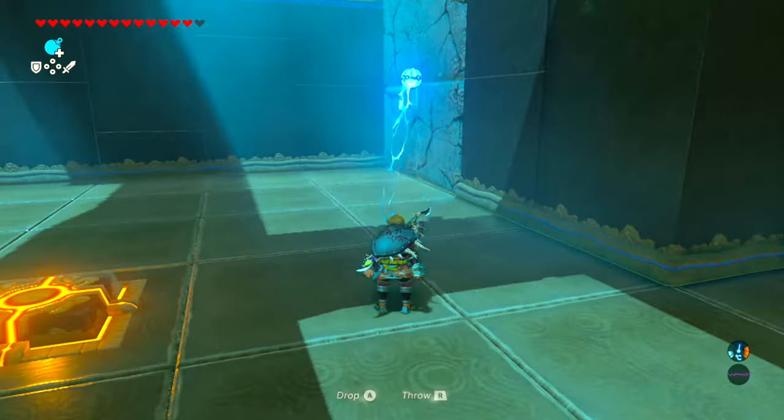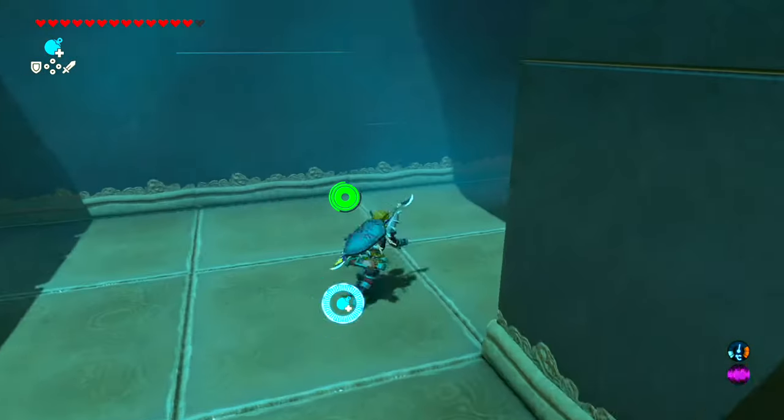Next up, we want to get a bomb out and open this wall up. Press this switch, then grab the chest.